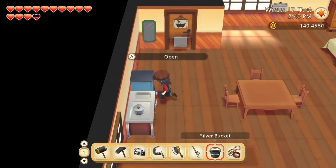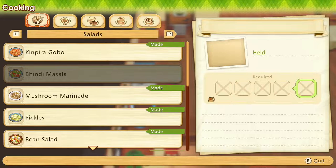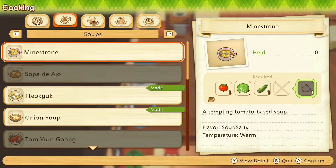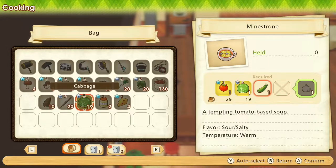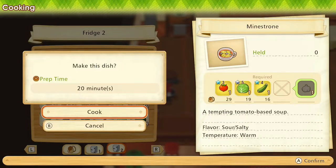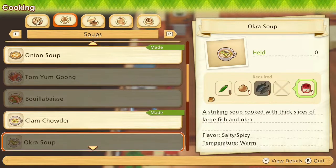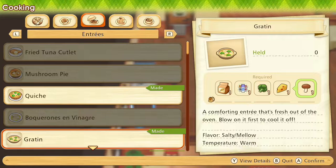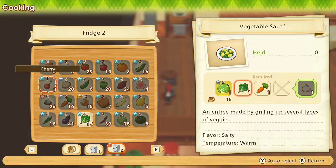We need to put some stuff into the fridge and make that birthday cake. Can we make any new recipes? Minestrone — now that we have cabbage. But we don't have the garlic to top it with though. Vegetable sauce, vegetable sauté.